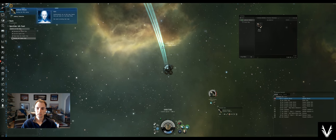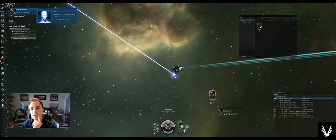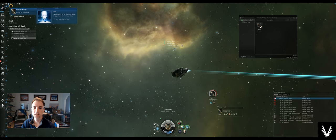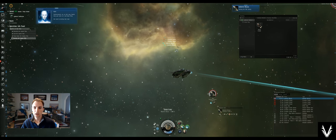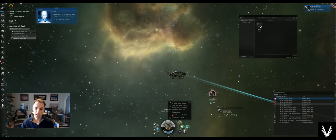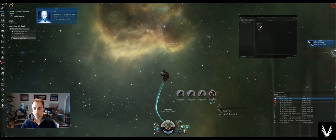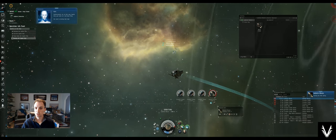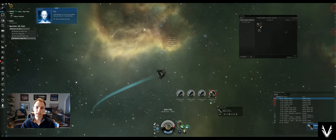The damage indicators say things like 'penetrates,' 'smashes,' 'hits' — these are all indications that I'm getting a good solid hit on it. Now if I were 10 kilometers off or more and well outside the falloff range, you would basically see that this wouldn't be penetrating. Instead you'd see 'glances' or 'grazes,' indicating a significant percentage less damage than you would normally get up close.